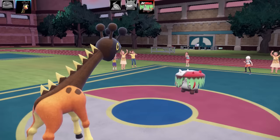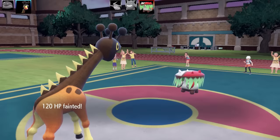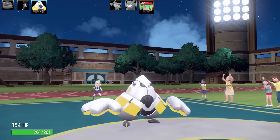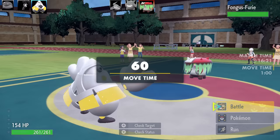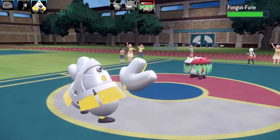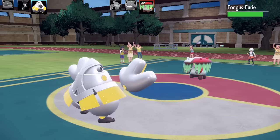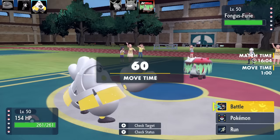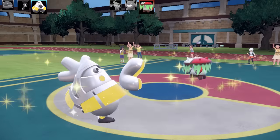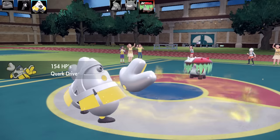The only Pokémon I've got that could possibly take out Brute Bonnet is Iron Hands - 154 health stat. I go for Fake Out for a little damage, then Electric Terrain to prevent sleep moves on the field and boost attack. Iron Hands has an Arm Thrust set with Fake Out, Heavy Slam, Electric Terrain, and Loaded Dice as the item. Arm Thrust is a meme move - 15 base power - but it'd be funny for Iron Hands to attack four or five times in a row.